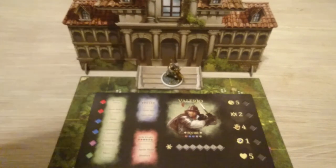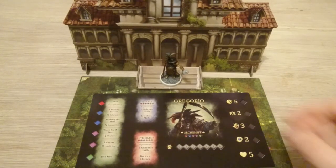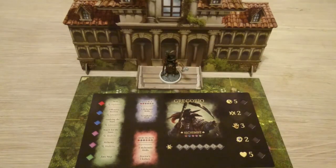Moving on, we have our plague doctor Gregorio — a really cool model. I loved the look of this guy right from the beginning and wanted him in the party. He starts as an alchemist with five speed, two dexterity, three physical strength, two mental strength, and a health of five. He can upgrade to either a scourge or a chirurgian.